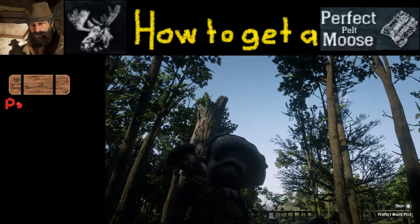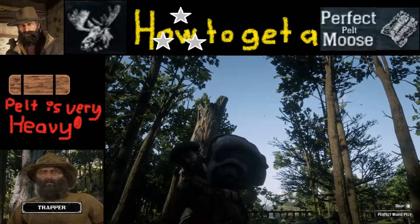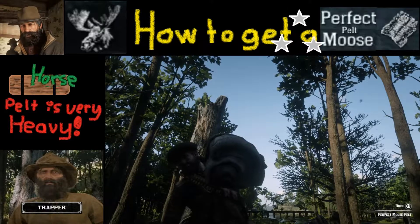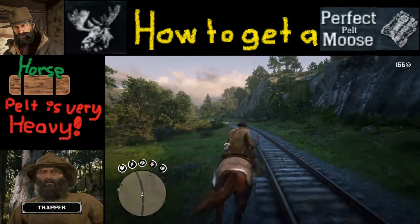As you can probably tell from looking at Mr. Marston holding this pelt up here, it's very heavy, so you're gonna want to have a horse ready so you can take it to the nearest trapper, because the location I'm going to show you to find one of these moose pelts is pretty far away.